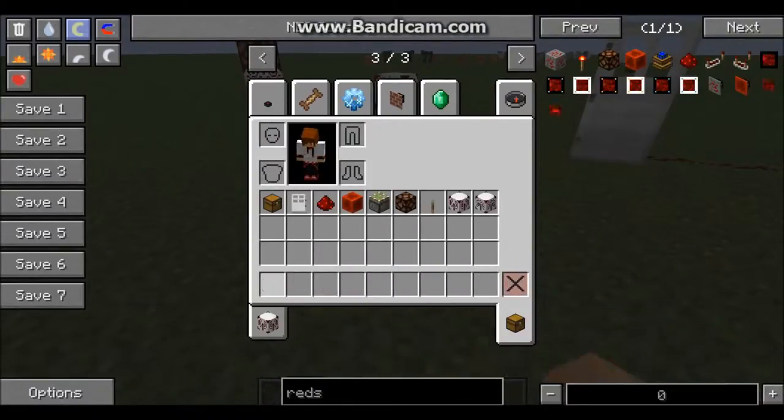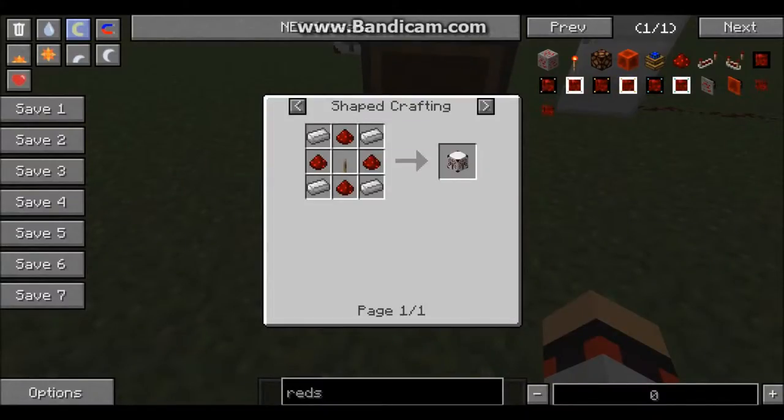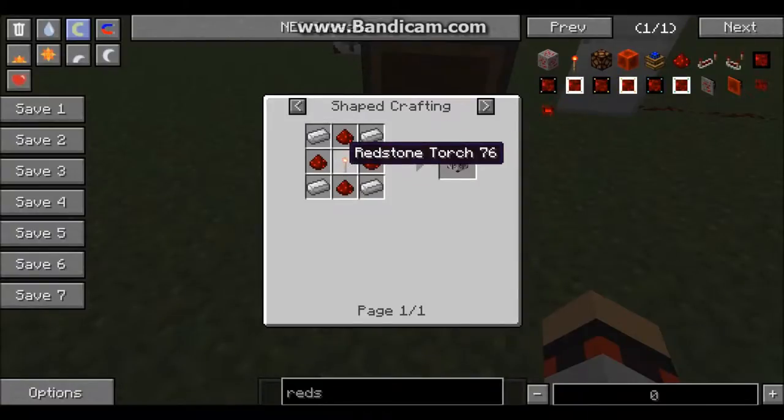Why am I always Steve? My skin shows me as... there we go. Anyways, the crafting recipes for the wireless receiver are four iron, four redstone, and one lever. You don't really need to know how to make a lever. And the wireless transmitter is the same thing but with a redstone torch instead.